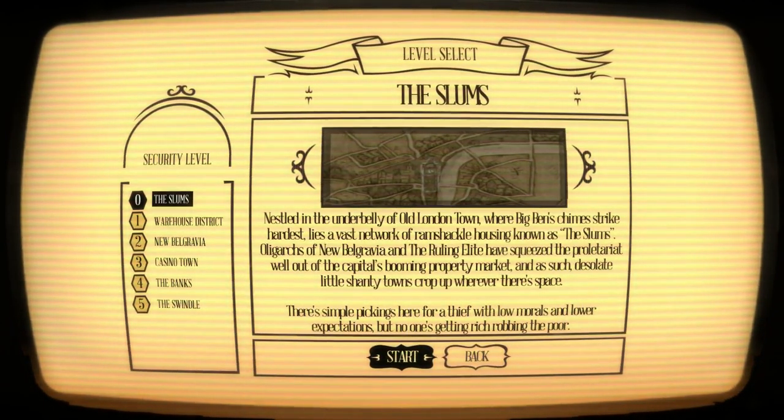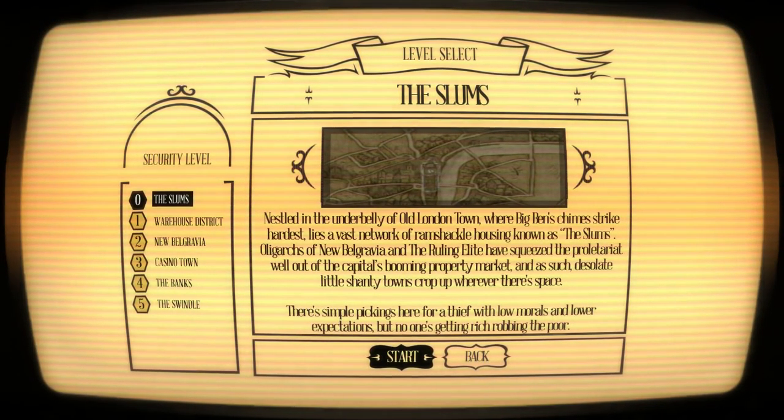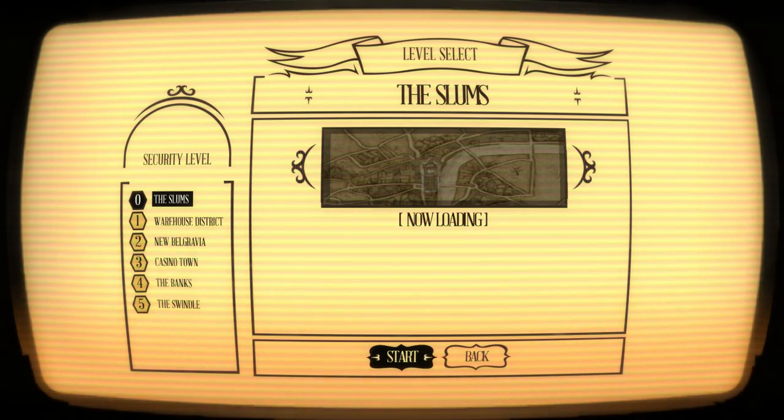Nestled in the underbelly of old London town, where Big Ben's chimes strike hardest, lies a vast network of ramshackle housing known as the slums. Oligarchs of New Belgravia and the ruling elite have squeezed the proletariat out of the capital's booming property market, and desolate little shanty towns crop up wherever there's space. The simple pickings are here for a thief with low morals and lower expectations, but no one's getting rich robbing the poor.